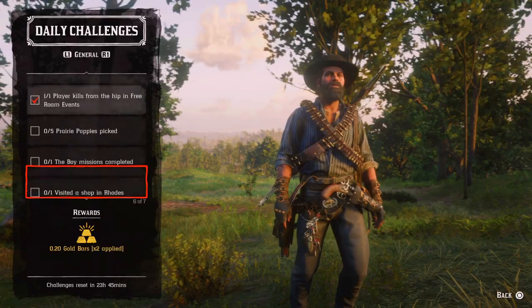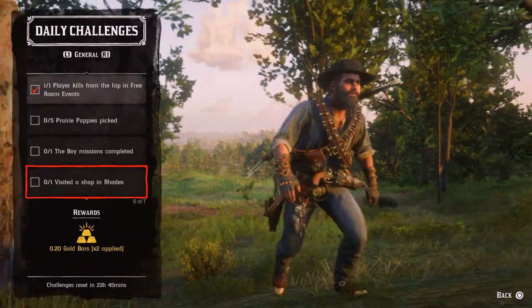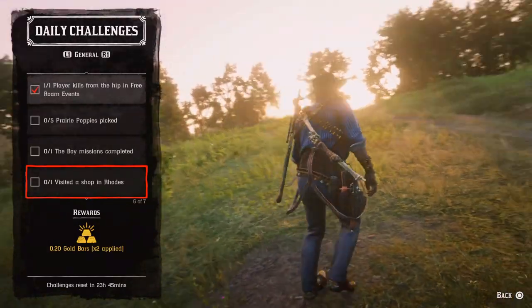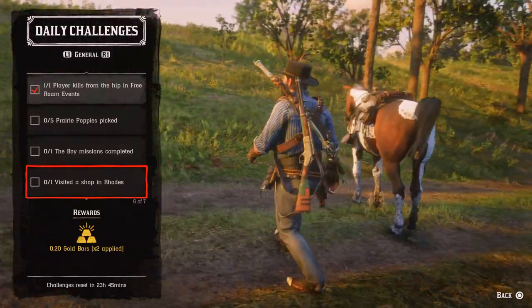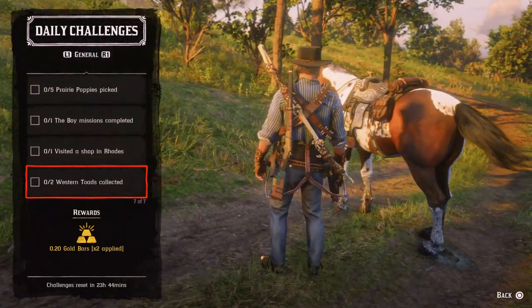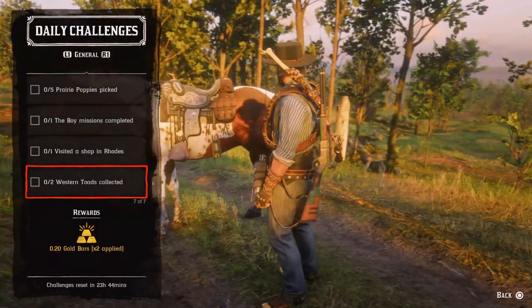Obviously you have to accept and complete one of his missions. Then one visit at the shopping roads — for that, visit a butcher, for example, or a gunsmith or a general store. Then two western toads collected.